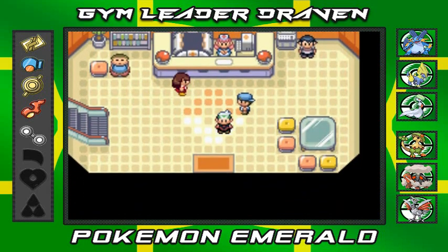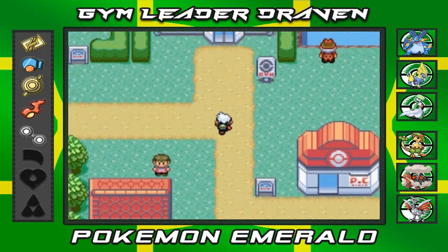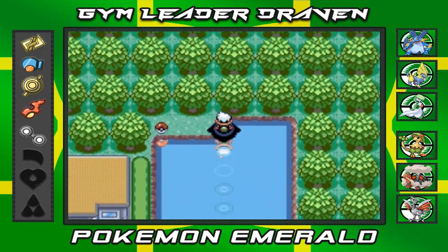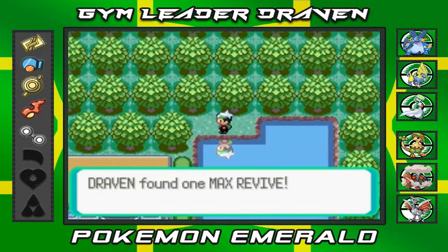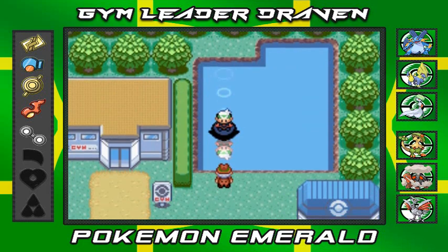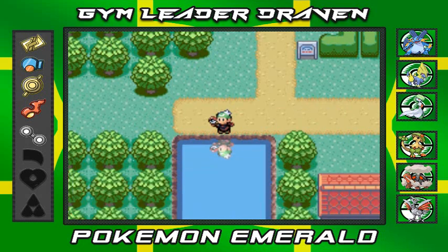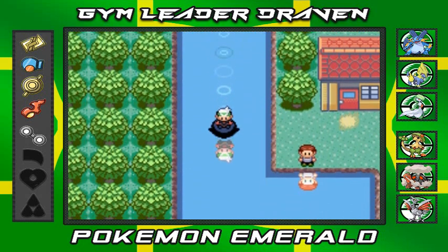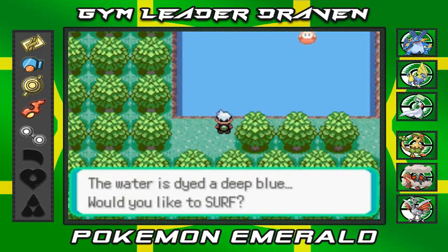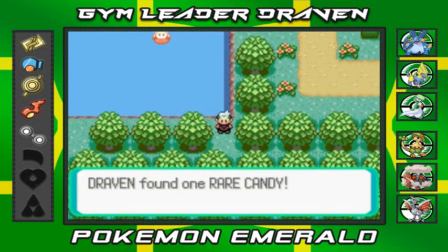In this episode we're finally going to be surfing all over the place. First, let's take a look at what's hidden in the water areas. Right here we found a Max Revive, and there's another lake nearby. We'll take care of all the surfing spots. Over here we find an Ether, and on the other side there's a Rare Candy.